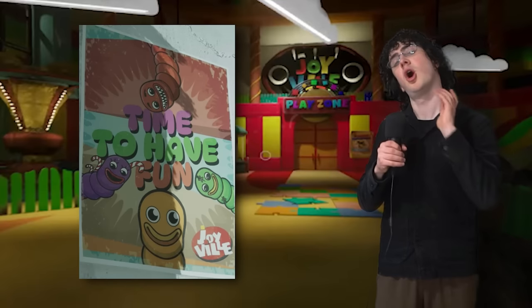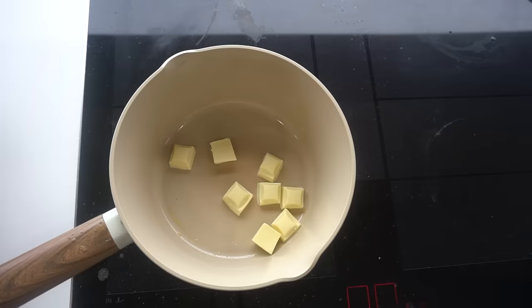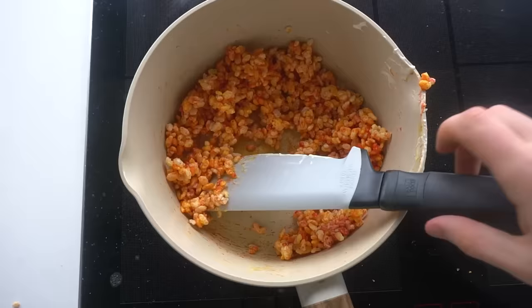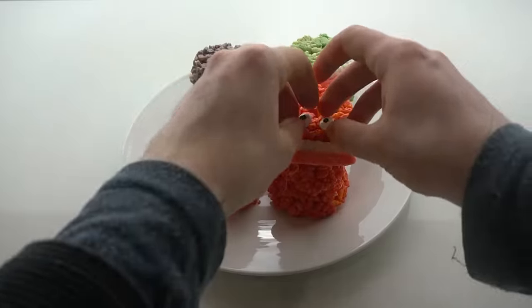First up, I'll make the worm gang. Only one of these appears in the actual game — Blenny — but I'm sure they're all the same. To make these giant worms, I'm gonna melt down some white chocolate and add colouring. Then I'll mix in some rice krispies and pour it into some cupcakes. I did this four times and then let them cool. I stacked them on top of each other, adding eyes and gummy teeth to finish them off. That makes four worms.